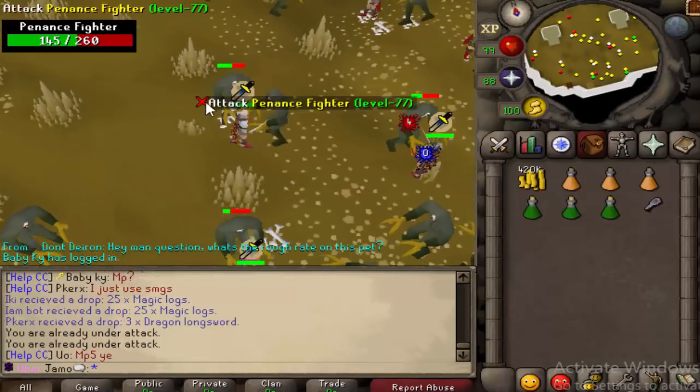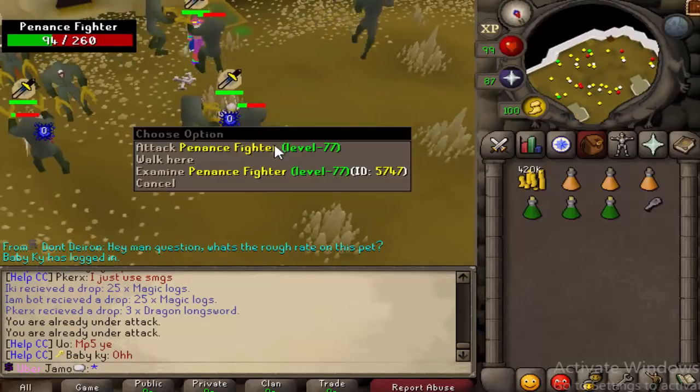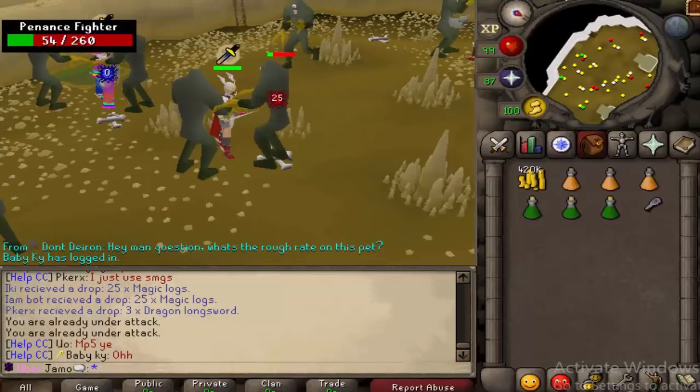There are a couple other things — I'll have the link for that in the description. So what I'm going to do is just sit here for a little bit, try to kill these, and see if we can get ourselves a contract. If we can't on this account, I'll just do it on Jamion.